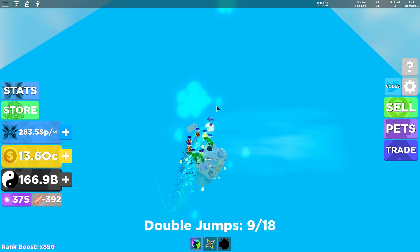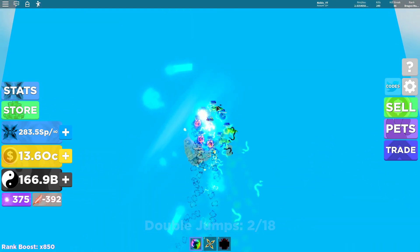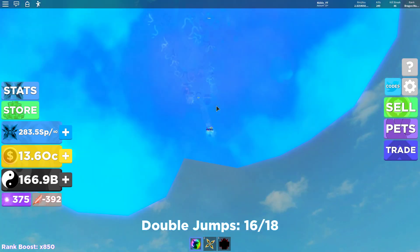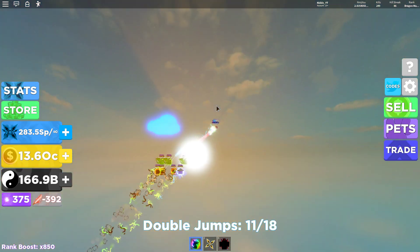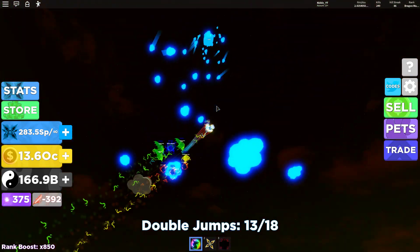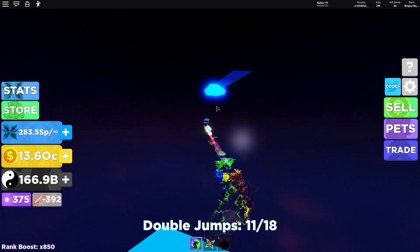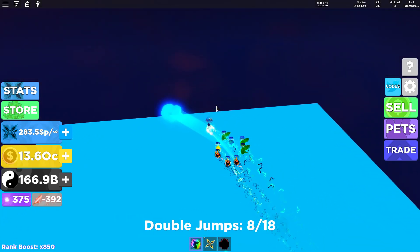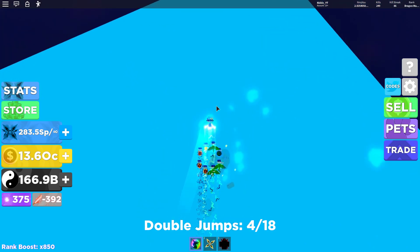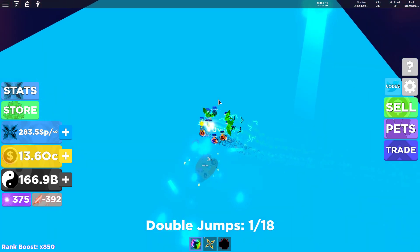We do the same tactic here: focus on the clouds that are not moving when going up. You see, there are clouds that are standing still and there are clouds that are just flying away. So take the stationary ones — this one is standing, take this. It's much better to take the standing ones. If you go for the clouds that are flying, it will be really hard — you'll be spending so many jumps trying to hit them. So avoid the flying clouds if you can, guys.